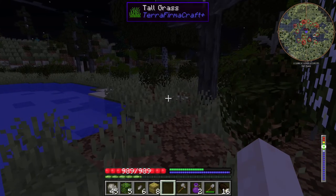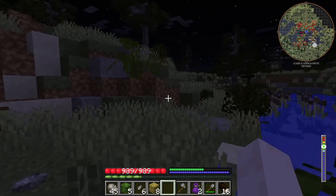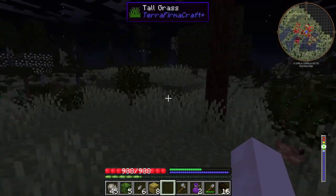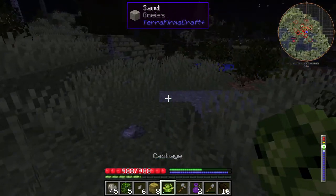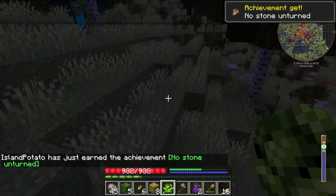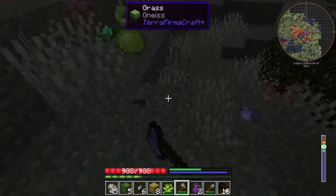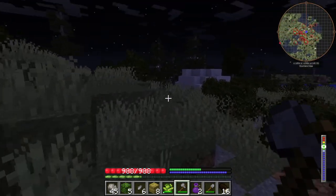We'll set this as home — I think this is a good space, at least early on. Stay away from spiders — spiders have a lot of health, about four times as much as zombies in this mod. They do drop silk, though, which is incredibly useful. Silk is the strongest kind of string and cloth type in the game — really good against heat and cold — so we want to get some at some point, but we're not in a position to fight spiders yet without armor or proper weapons.